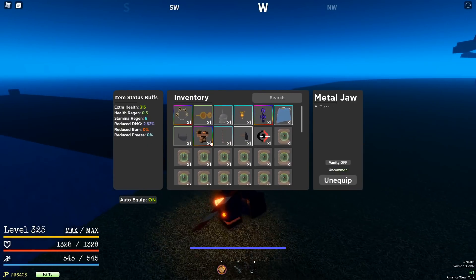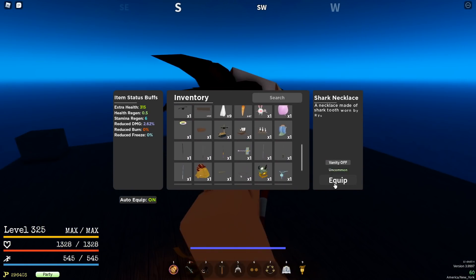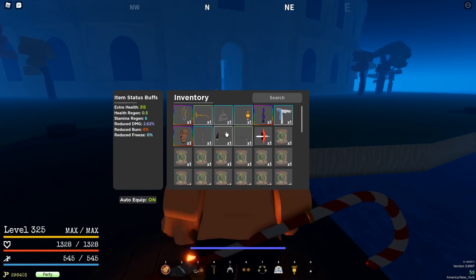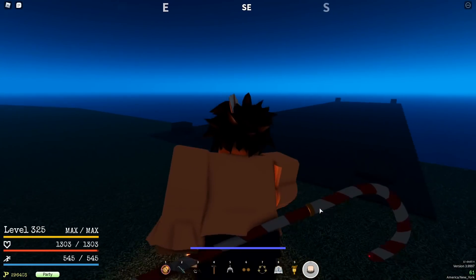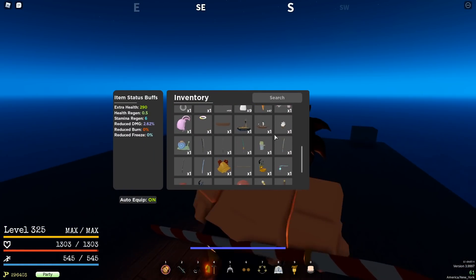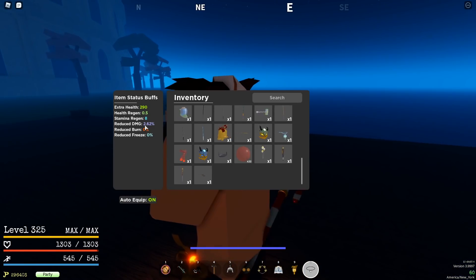I'm gonna switch this around. I have Metal Jaw active because I went for a really high HP build. I'm gonna switch that out for Shark Necklace, so now it should be an 8 stamina. I have to unequip the Jaw, take it off real fast, and then equip the Shark Tooth — put that on, which is now 8.